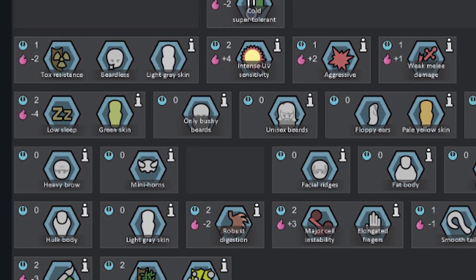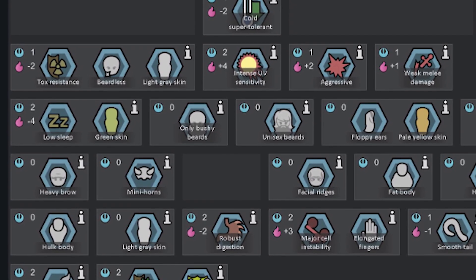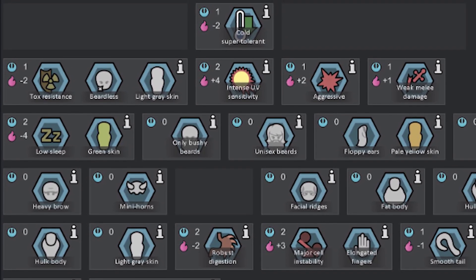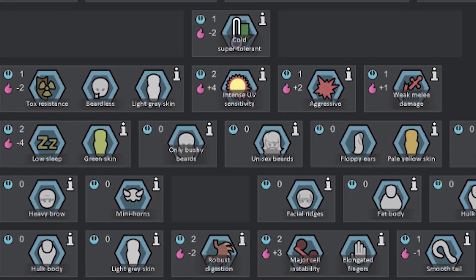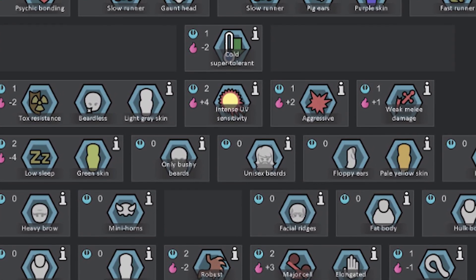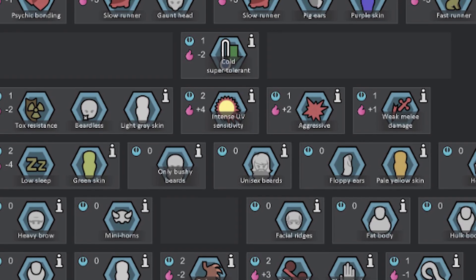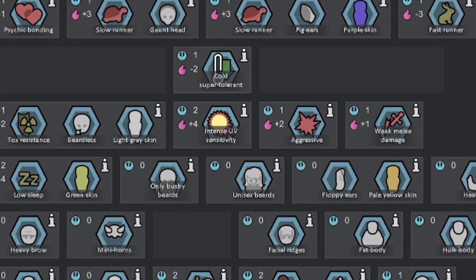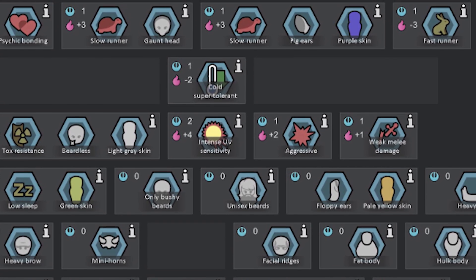Another balance gate is that high-end genes require archite capsules, which are small containers produced by architeks. Whether this is a loot-based reward system is yet to be seen, but I'm going to assume you have to raid an architek lair to get these. Some genes can be passed on to children — these are known as germline genes. The other type is the xenogene, which are presumably higher-end genes that require specific implantation.